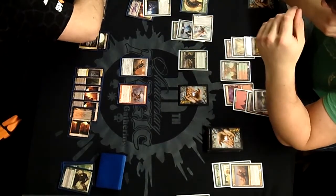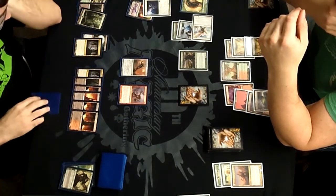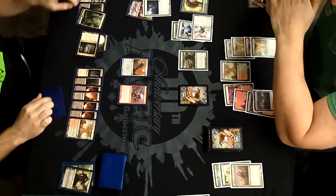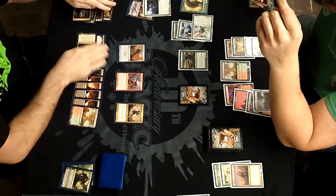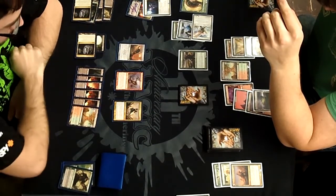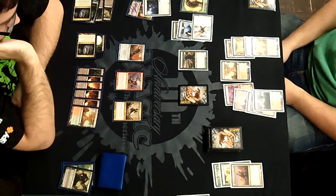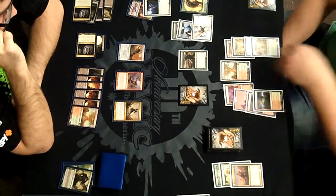My outs at this point are Bonfire of the Damned, possibly Rakdos Return if I sideboarded it in, and a Zealous Conscript. And look — more land. I should be at 14... sorry, 9 life, because he just went with Angel of Serenity. A topdecked Bonfire is huge here — I can cast it, get rid of his dudes, and still have mana to animate Kirun and swing in with my 3/3s, knocking him down to 2. There is also a Beast token off-camera on the top right.